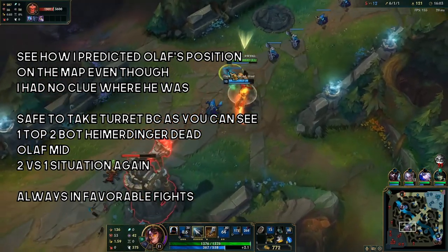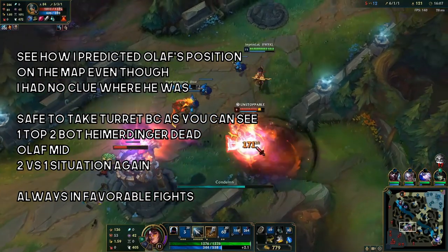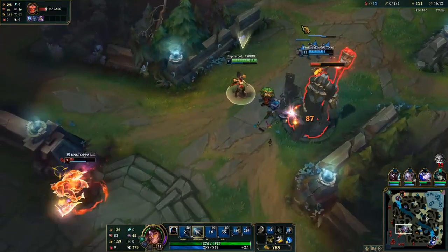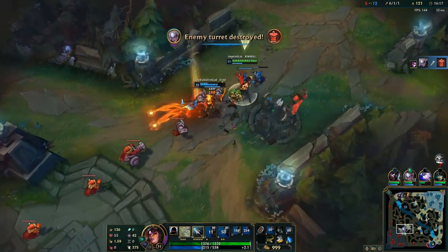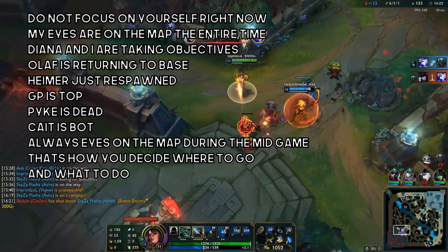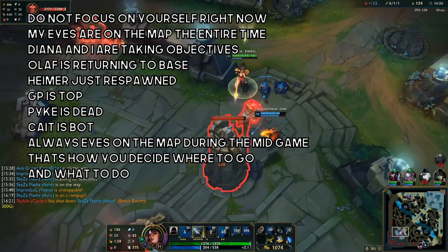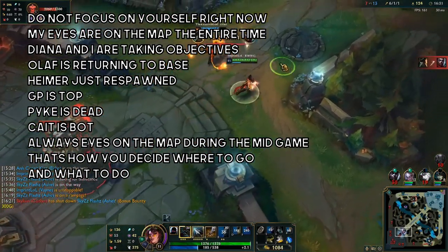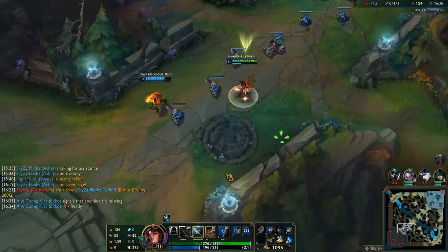You can also decide which turret to take next by pressing tab and seeing which of your allies is strongest or which enemy is weakest, and whichever would be easiest to take advantage of. In this case, Ash rotated top, we took mid and took advantage of Heimerdinger — Diana's pretty strong, and Heimerdinger's turret was already gone, so it was an easy kill. Because of that, we were able to take down a tier 2 turret and chunk the inhib turret pretty good.